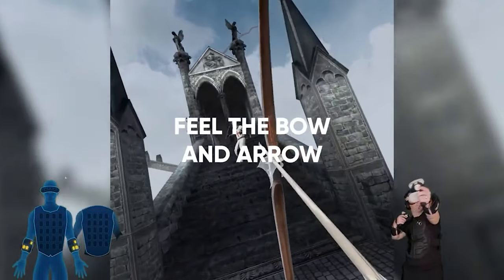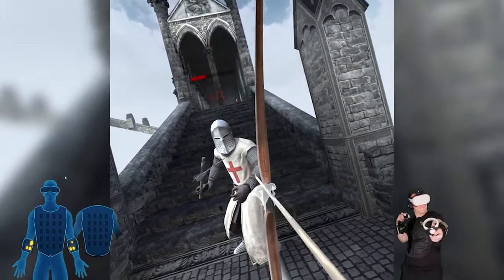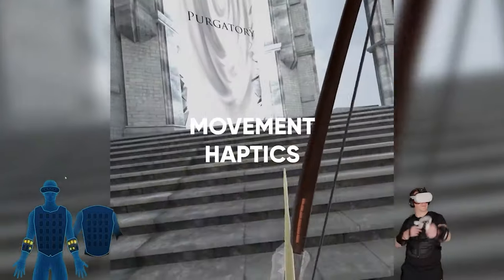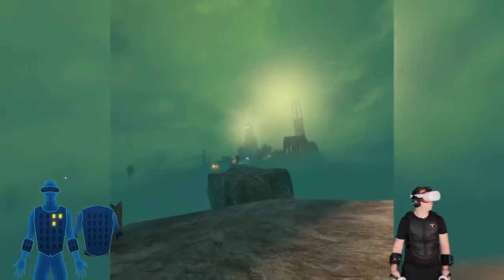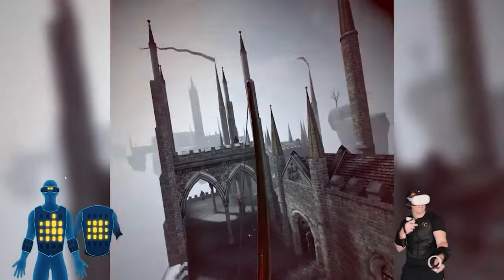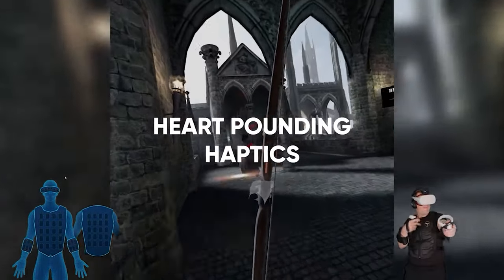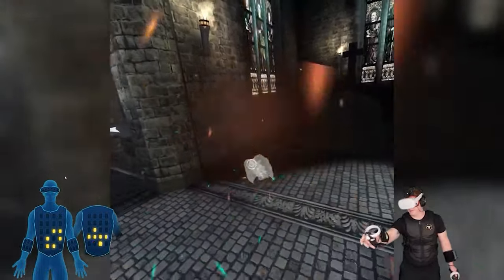Feel the tension of the bow and arrow as you knock, draw, and loose arrows upon the hordes of enemies on your adventure. Movement mechanics feature immersive haptic patterns connecting you to the world of In Death Unchained. Enemy attacks trigger on the tack suit with directional accuracy — feel when you're being melee attacked from behind or when you've been struck by an arrow from long range. Experience your heartbeat pounding when low on health, then enjoy a comforting wave of haptics when you pick up healing items.